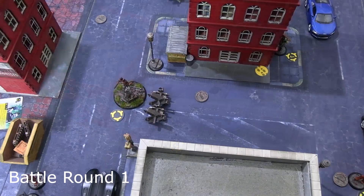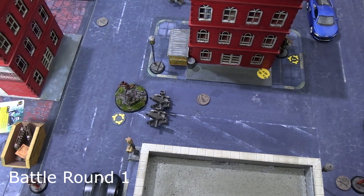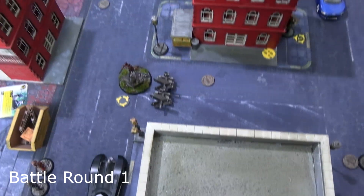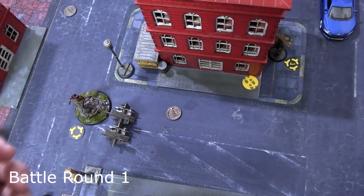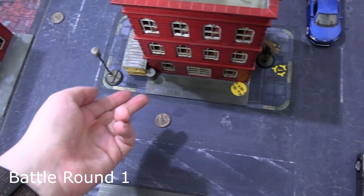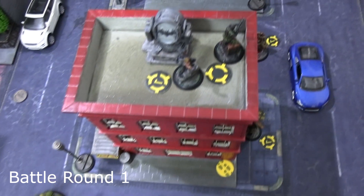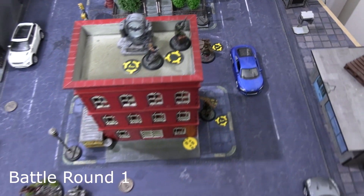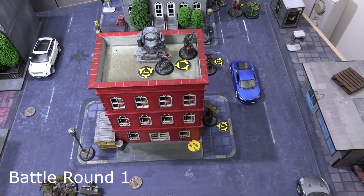Malicia activated with Audacity, moved 10 inches, then used her special action Super Jump to launch herself onto a building — giving her a prime elevated spot to jump down from next turn. More importantly, she's basically untouchable up there, which should guarantee Die Hard scores at end of round.